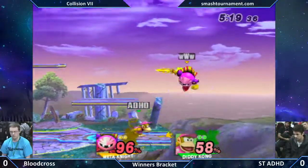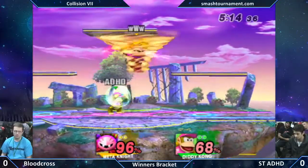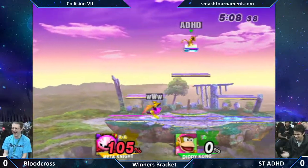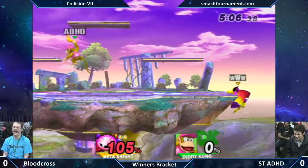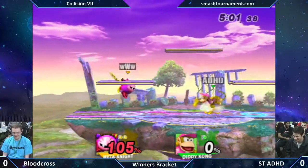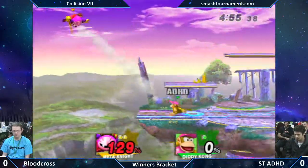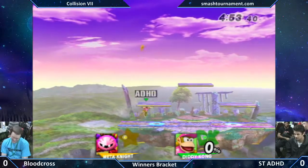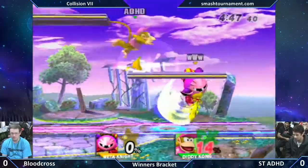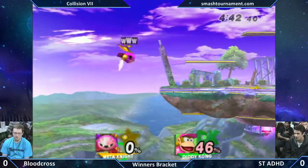Nice pressure there, putting Bloodcross all the way to the edge. And a nice answer by Bloodcross with the run-off up air. Bloodcross really bringing this back. That terrible DI — ADHC is just playing against himself right now, and Bloodcross is cracking up. I like seeing Bloodcross in this good mood. He's definitely one of the most powerful players out there as long as he retains his composure, and right now he's playing pretty solidly. This is as even as he gets with ADHC, and I think he has the potential to take the set as long as he stays composed.